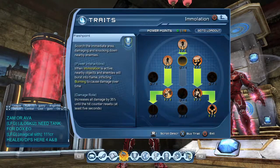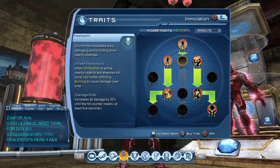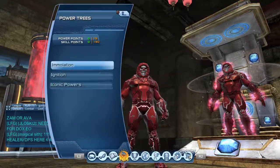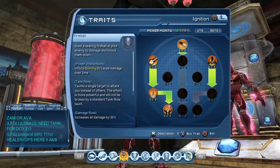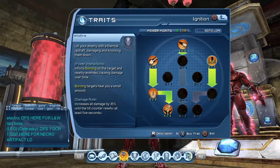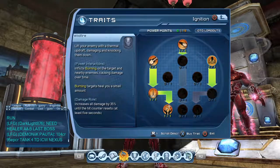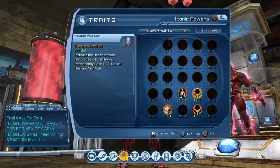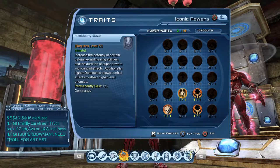For my power point allocation — since I'm a fire tank, self-heals are key. We have heals over time and quite a few more heals. A lot of self-healing. For iconics, go for hit-on-kill criticals, the extra dominance, and the health.